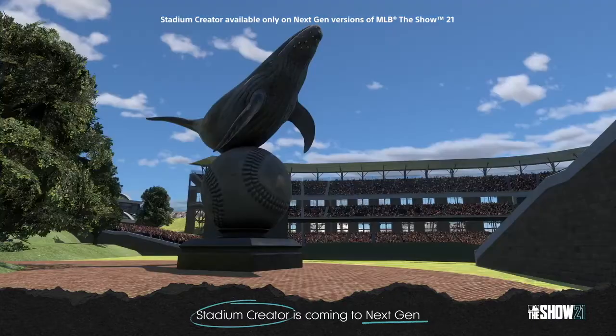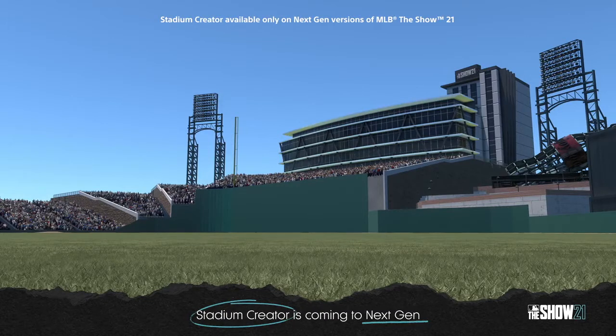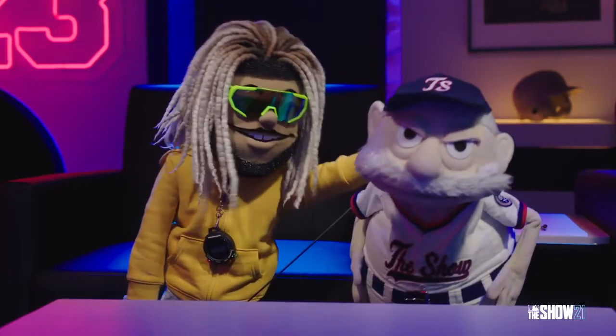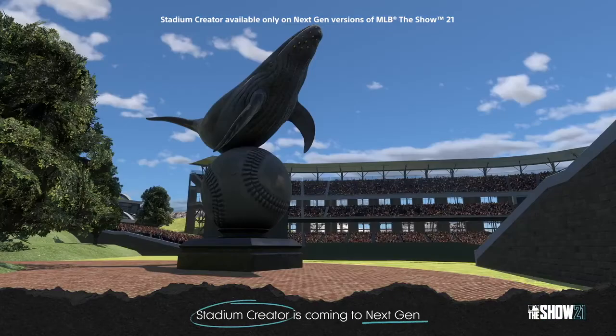I also saw walls being customized — we've got a big wall looking like the Green Monster in left field, and then the wall gets short again and goes up a little bit. I'm assuming you get to customize the wall height, which I don't mind. It can work with you or against you, and that's the fun part. I just don't want a field to be 280 feet down the line and then 450 to deep center — some Polo Grounds type stuff. That's why a lot of people have issues with this stadium creator; it's going to be toxic, cheesy, and people are going to use it to their advantage.